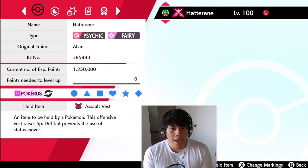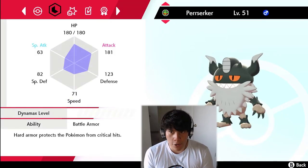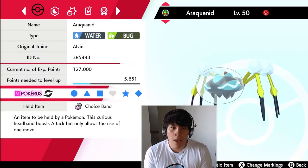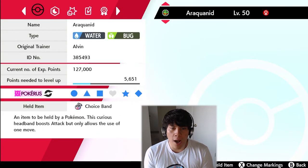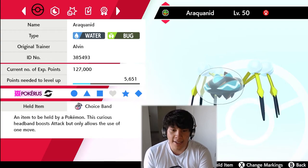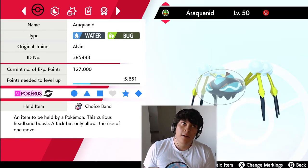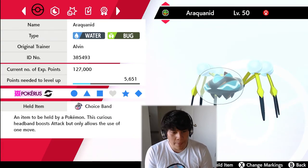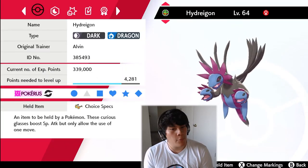As you can see with our team, it's not very fast — it's more of a bulky build. Hatterene, Perrserker, and Araquanid are not very fast Pokemon but they tend to be on the bulkier side when used in the right situations. My goal is to use Pokemon that can take a hit and then attack as hard as possible. That's why we have Choice Band Araquanid, Perrserker, and Choice Specs Hydreigon.